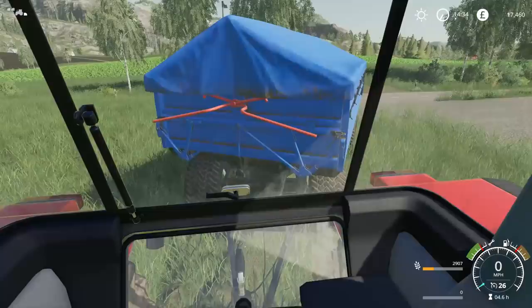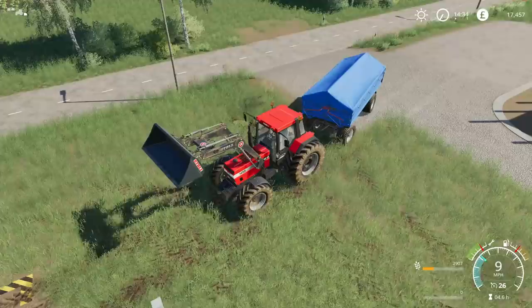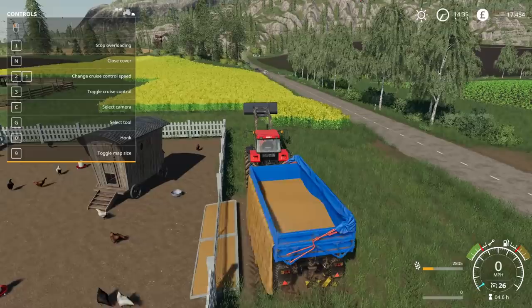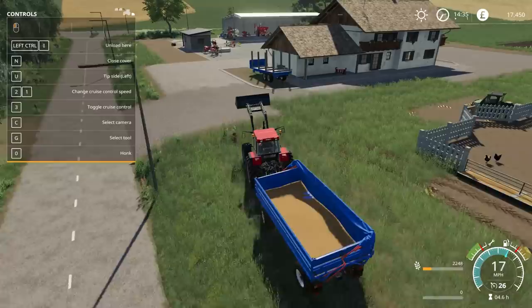If I can just reverse back around here, there we go. I'll attempt to unload as much as possible in the feed trough just here. Is it set to the left side? It is. Good. Please take it all. Okay, just take a tiny bit — that's kind of annoying. In that case, I can just tip it in a barn. I think the best thing to do is maybe clear out the seed which is in this shed at the end, and then tip this in its place, possibly.